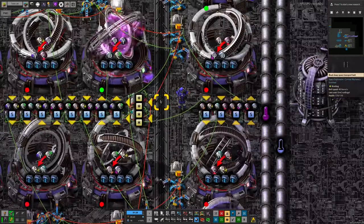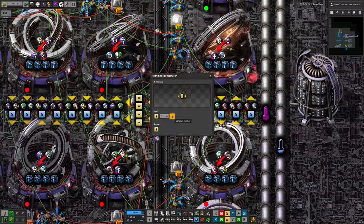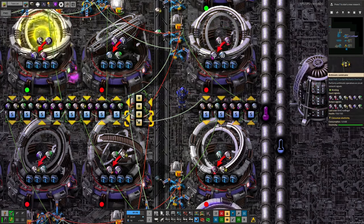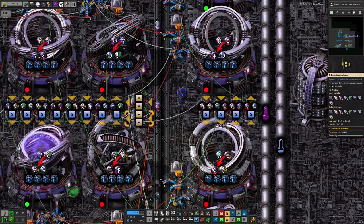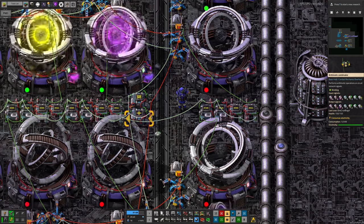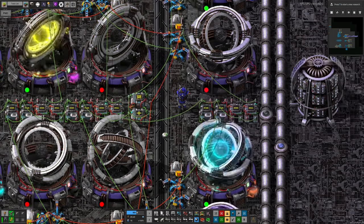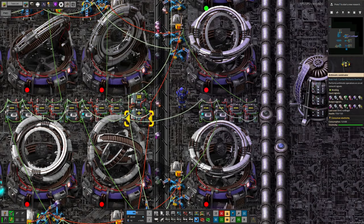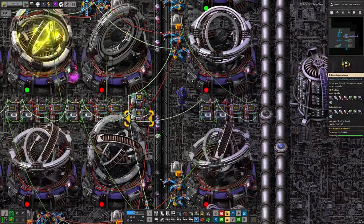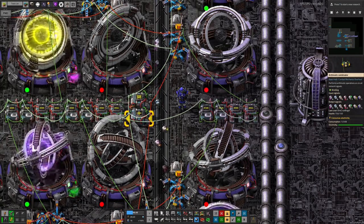The inserter putting things onto the belt reads hand contents as a pulse whenever it places something. The inserter taking things off the belt does the same on the red network. Those numbers feed into two combinators: one multiplies everything by minus one to negate it, and the other feeds directly into a memory cell combinator. In the memory cell, the output is immediately fed back to the input - it remembers that number. Every time an arcosphere is put onto the belt it's added to the remembered number, and every time one is taken off it's subtracted via the negating combinator. This keeps track of the belt contents.